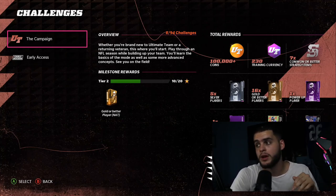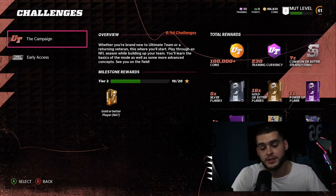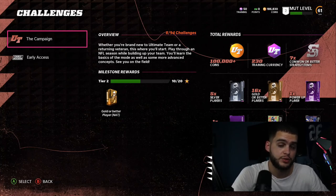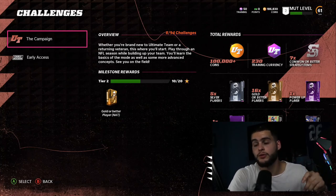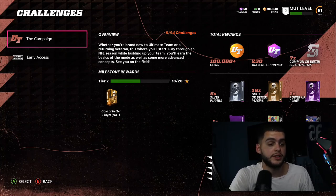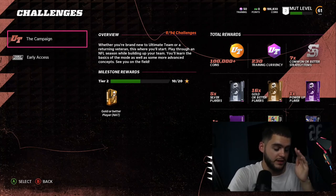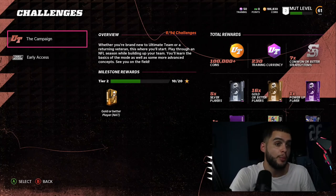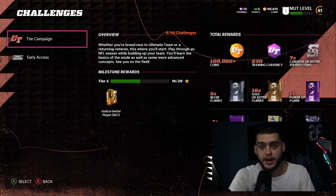There's also 100k coins to be had from the campaign if you grind it out later. Additionally, once you hit level four you'll get Cam Chancellor — I'm making a separate video on that. Keep leveling and you'll also unlock Devon Hester and Junior Seau. Overall, the Platinum Elite Bundle is one of the best day-one launch bundles I've ever opened — EA is actually looking out for us this time, and I really appreciate that.